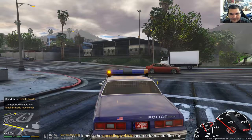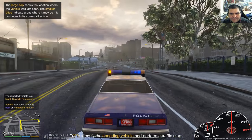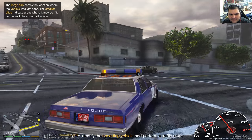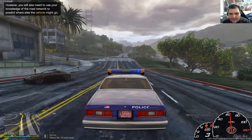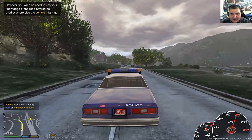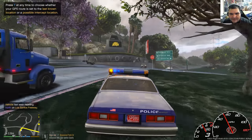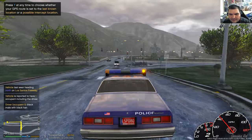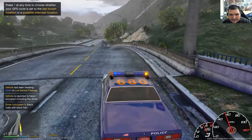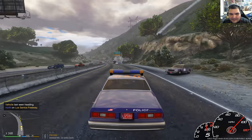Suspect is driving a black Bravado muscle car — alright, we're looking for a speeding vehicle. We're gonna find this black Bravado muscle car. He's either going up that dirt road or down the highway. Vehicle blasting, heading northbound on Los Santos Freeway — yeah, he's on the freeway. We should have called the highway patrol for that. There's a unit right here and he didn't even go after him.